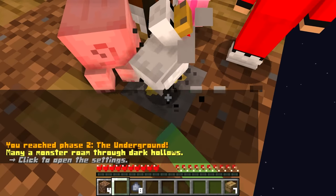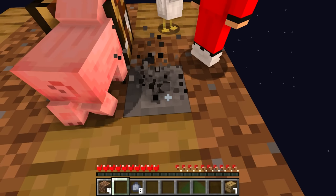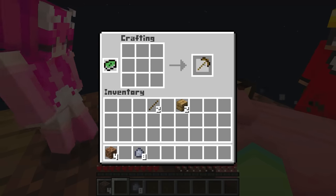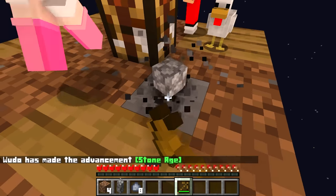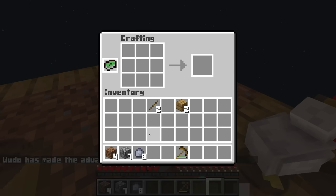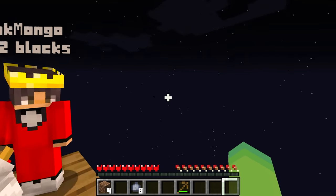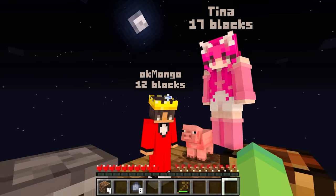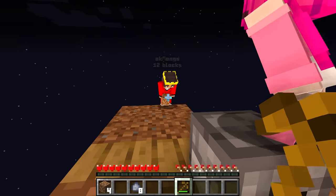Come on, I just need to keep breaking this block — 'Phase Two: The Underground!' That means monsters are rolling around in the dark hollows. Look, there's stone right there — I gotta make a pickaxe. Let me get some weird-looking sticks. Look at this pickaxe — it's so thin! It can mine stone though — 'Stone Age Achievement' unlocked! Now I can use this to craft a furnace too. It's getting nighttime — this is super scary, but everything looks so cute.